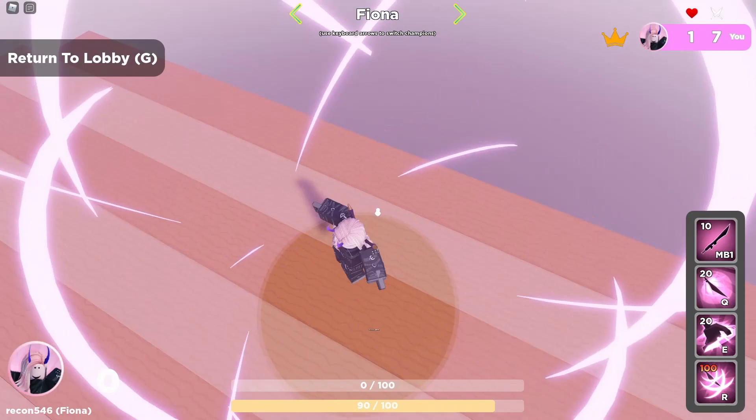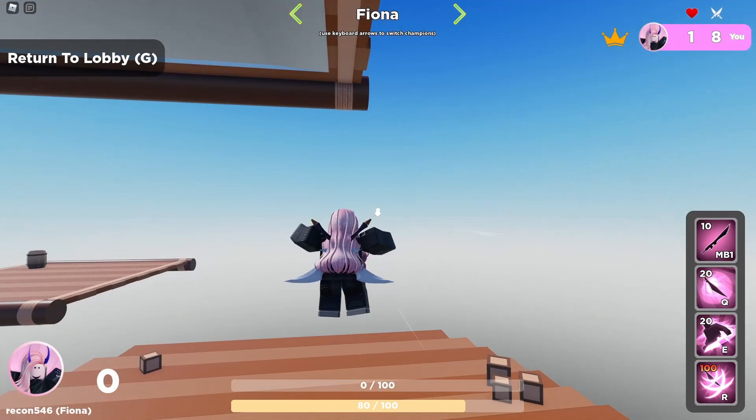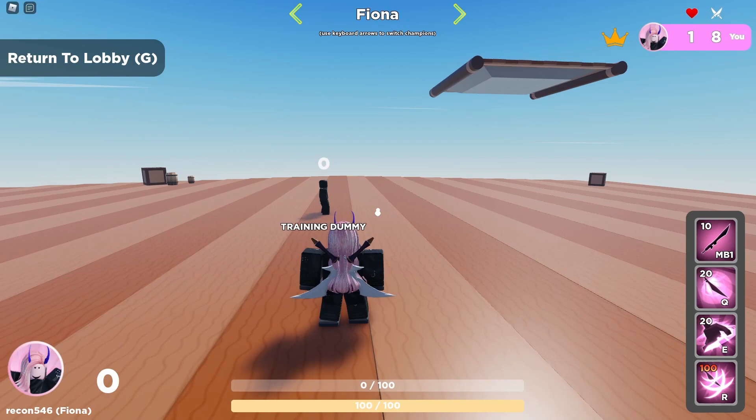If you jump and hold a direction while using the ult, you can spike enemies straight down really hard. You want to ult people that are next to you or below you — not above you, because you'll knock them up and it's very hard to kill someone by sending them into the sky. I always recommend spiking them downward — that's your best way of getting the kill.